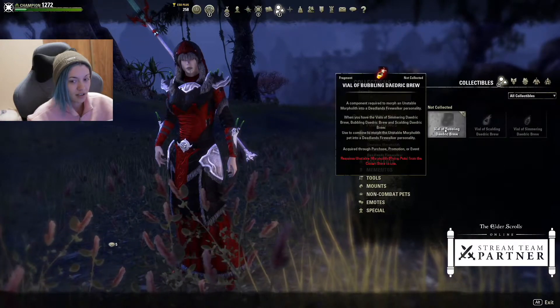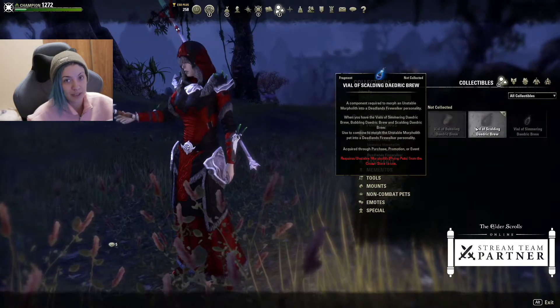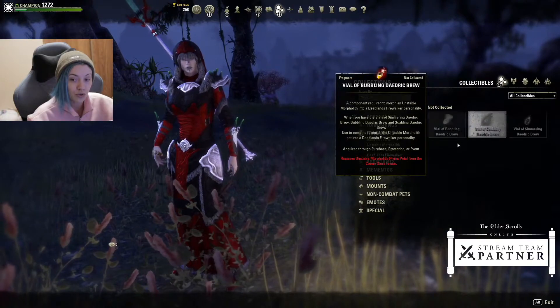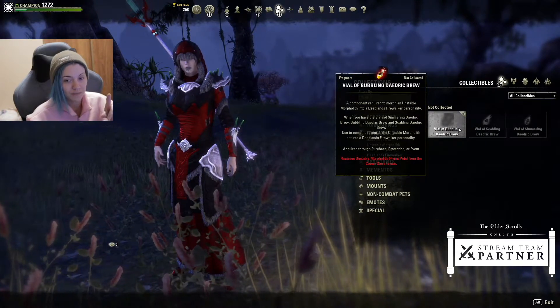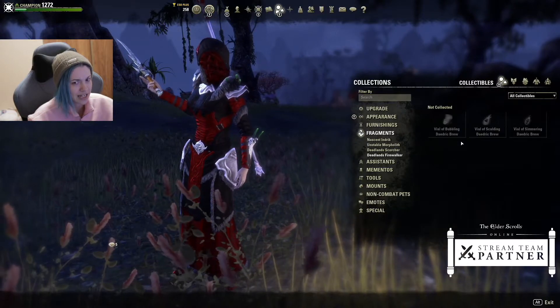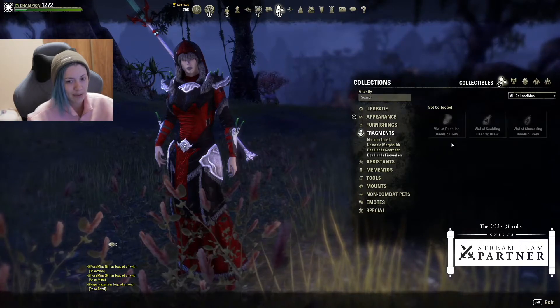Going into the jubilee event is where you'll first start collecting the pieces to get your hands on the personality. The jubilee event will give you the first two pieces. They're still 10 tickets each, and the jubilee event gives us 39 tickets, so it's still three tickets per day during that time.